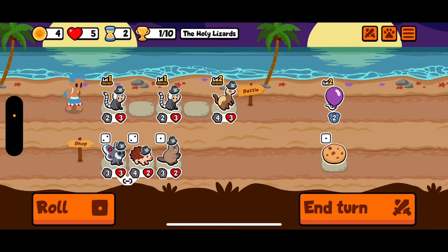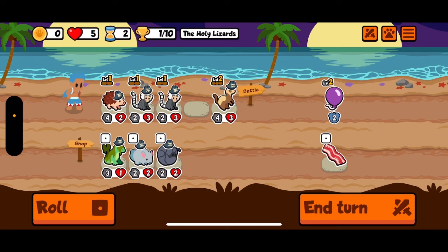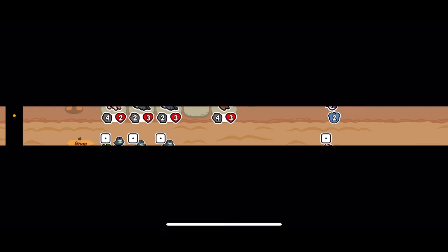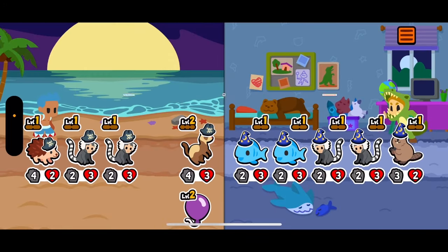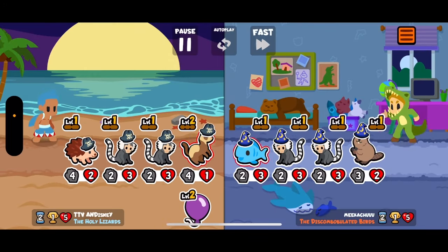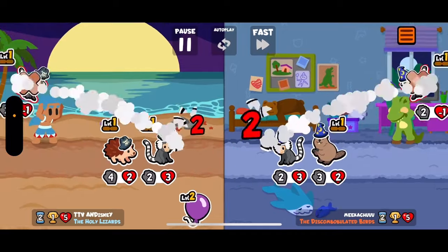The tree is also a tier 3 pet that at the start of battle gains a coconut if its attack is less than or equal to 6, 12, or 18. These two pets don't really synergize with each other but in this weekly there are pets that complement both of them really well.